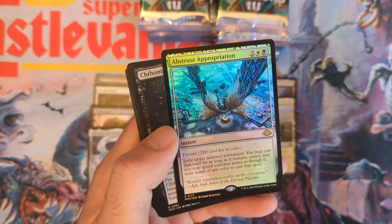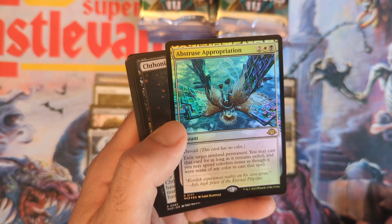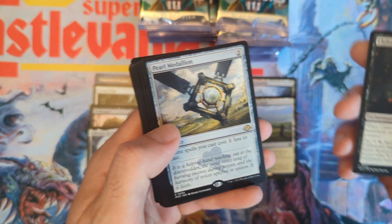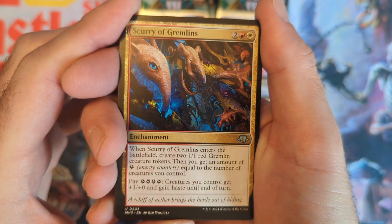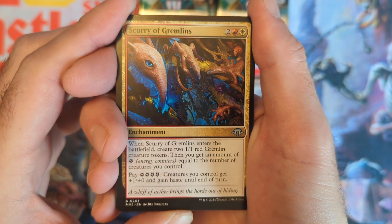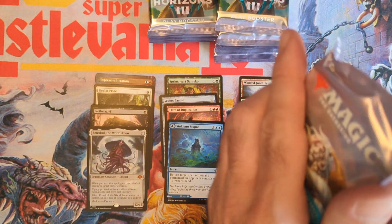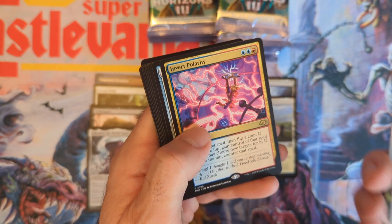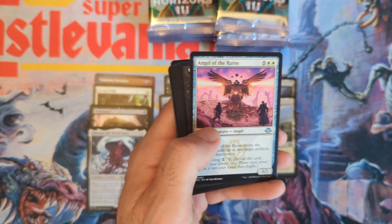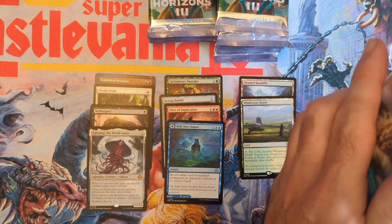Good one here — exile target permanent, you may cast that card for as long as it remains exiled, and spend mana of any color to cast it. Nightmare Pearl Medallion — no Ruby Medallions yet. This is supposed to be a good uncommon for energy decks but I don't see it on many deck lists right now. Looks like it might be a reprint from the first Modern Horizons set. Invert Polarity — one-rare pack, but we're doing pretty good overall.